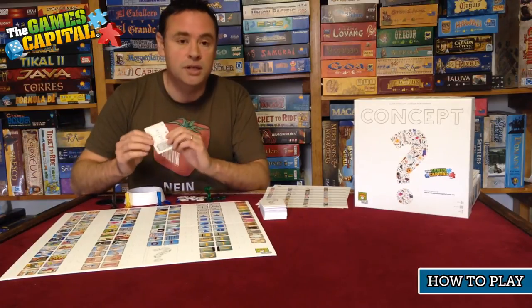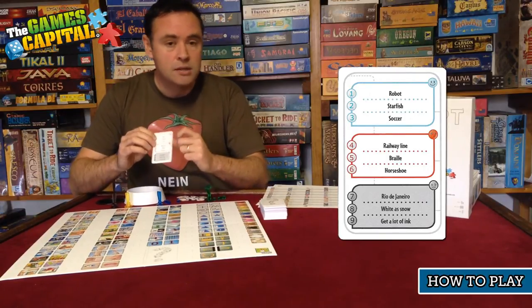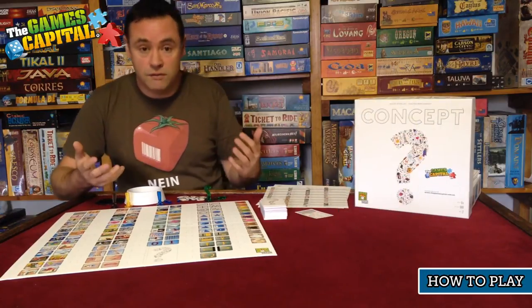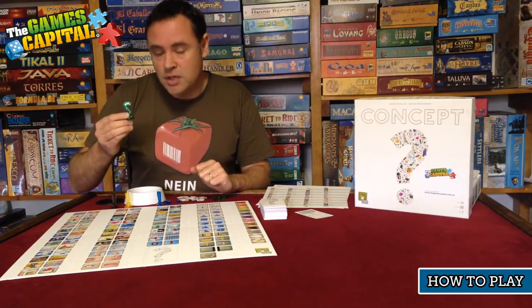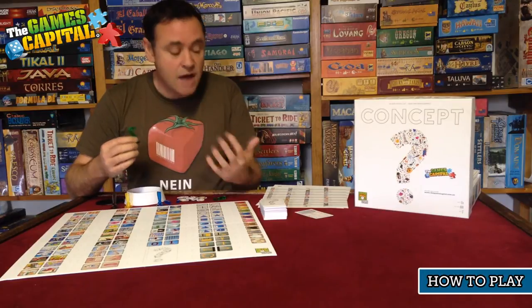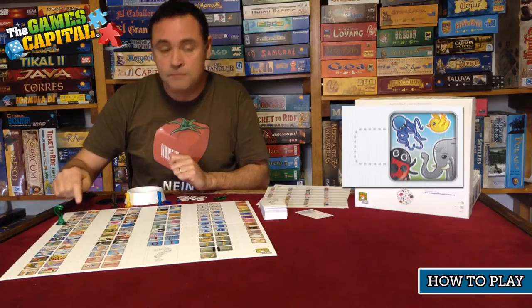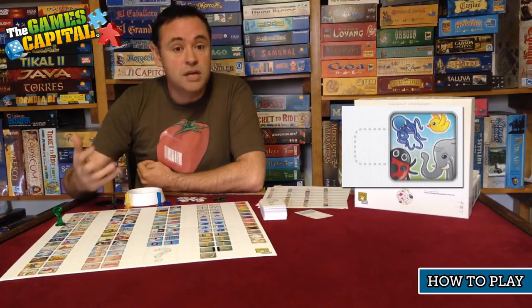For example, if I've chosen a card and we're doing the easy section, I've got a choice of robot, starfish, or soccer. Let's choose the word starfish. First, you take the question mark token, which represents the main concept you're giving a clue for. Since a starfish is an animal, the first concept would be that we're describing an animal. There's a spot on the board indicating animal, so I place the question mark there to tell the other players the subject is an animal.